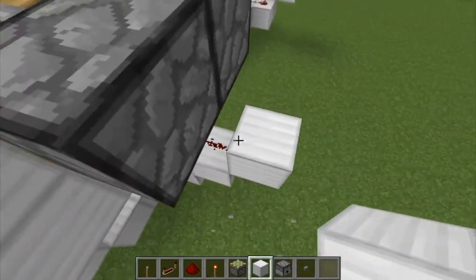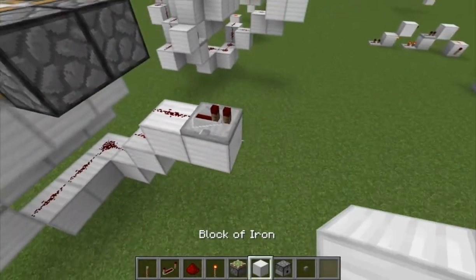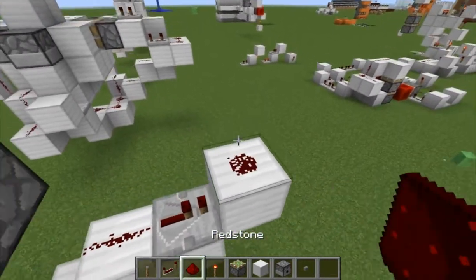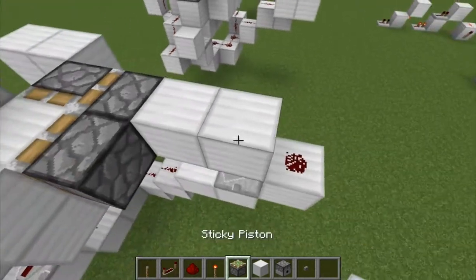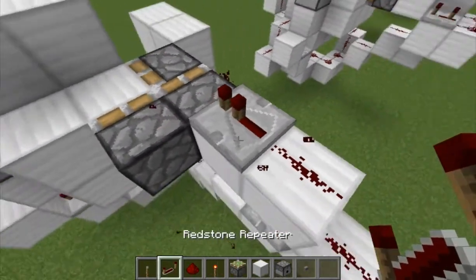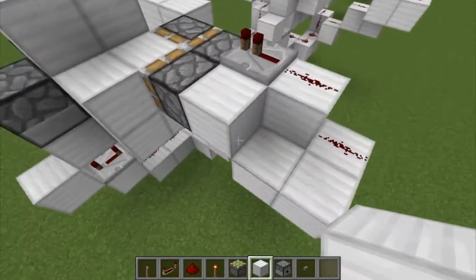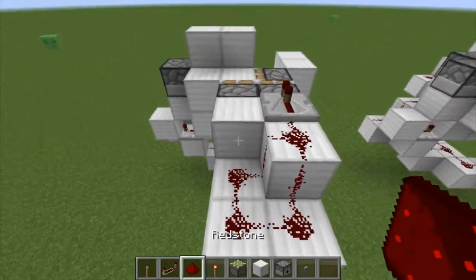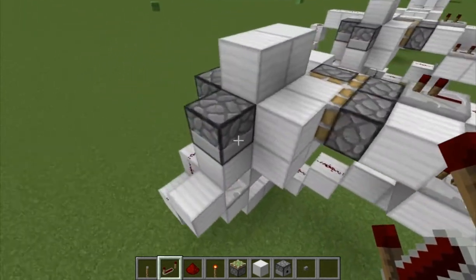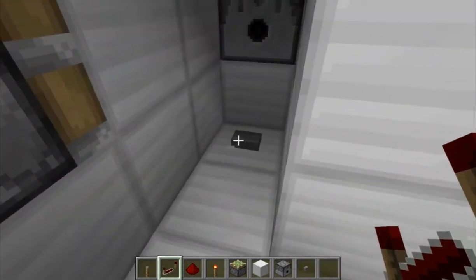Go one block up like that, put a repeater on this block, and stick your dust on that, and two blocks like that, and we'll do one there, and stick a repeater there as well. Then two blocks there and a block up — yeah, that was meant to work here as well. Let's just test this — sorry about the snotting.